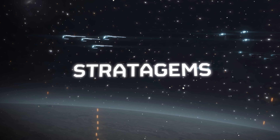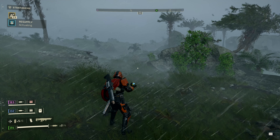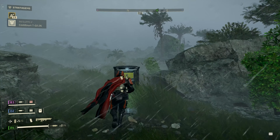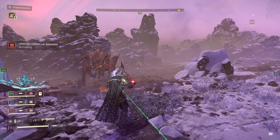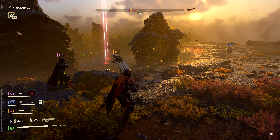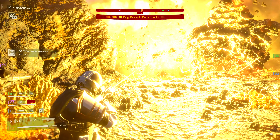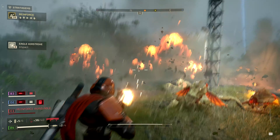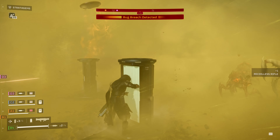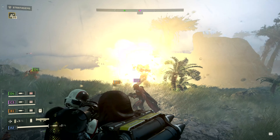One thing that will be really familiar in Helldivers 2 for returning players is the stratagem system. For those of you that are new, this is the ace up your sleeve. It's a system that allows you to interface with the many elements of the Super Earth arsenal, such as the Super-Destroyer, the Eagle fighter, and the multitude of weapons and equipment that you can call down as you play the game.